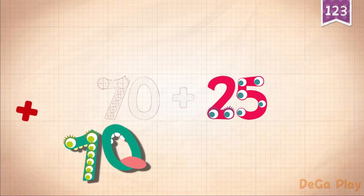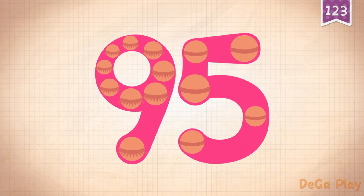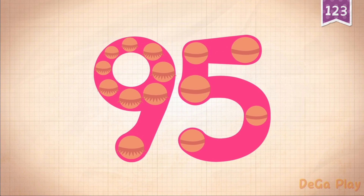25 plus 70 equals 95. Touch the monster's eyes to wake it up.